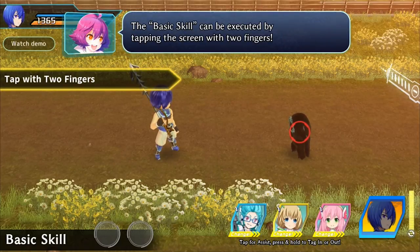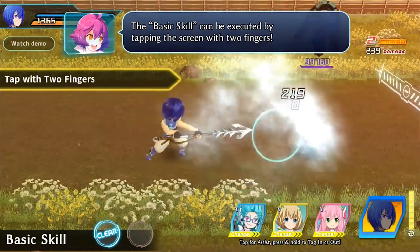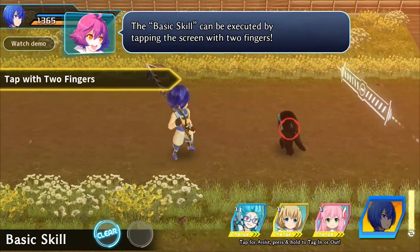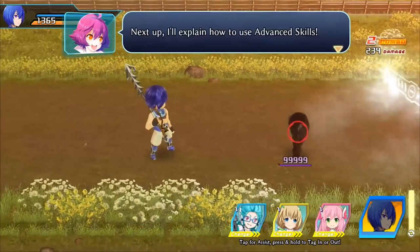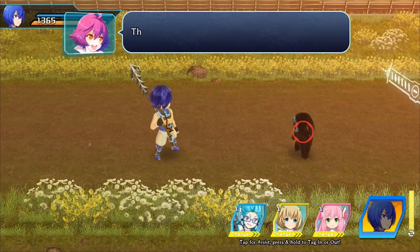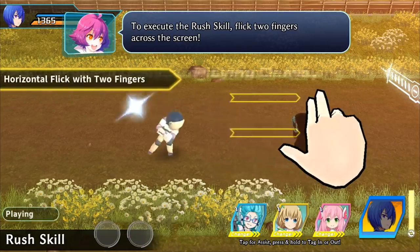Next let's explain how to use advanced skills. There are three types of advanced skills — at the start I'll teach you about the rush skill. To perform the rush skill, flick two fingers across the screen.